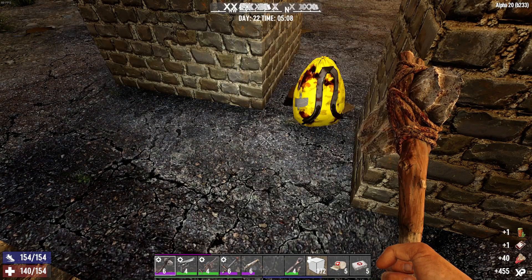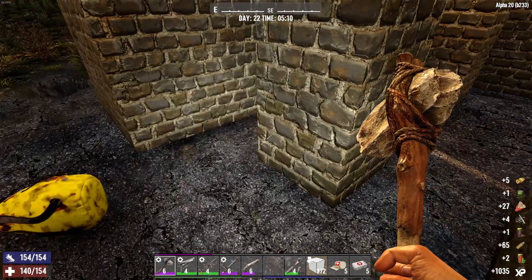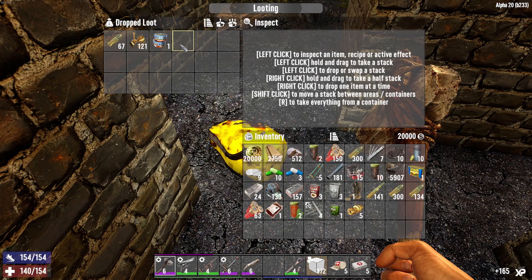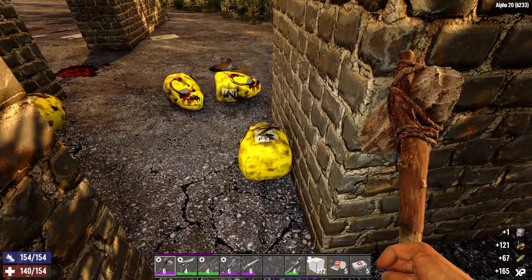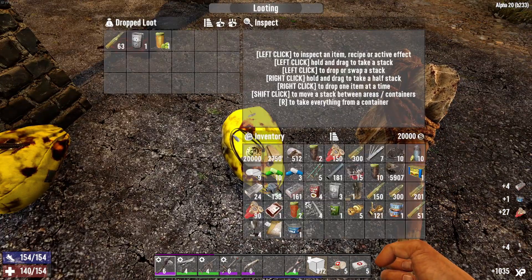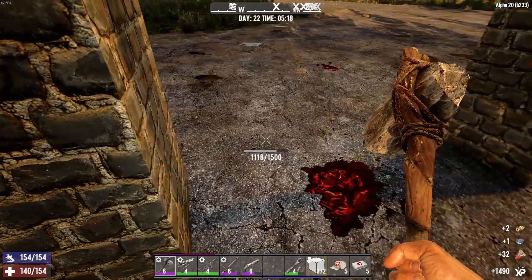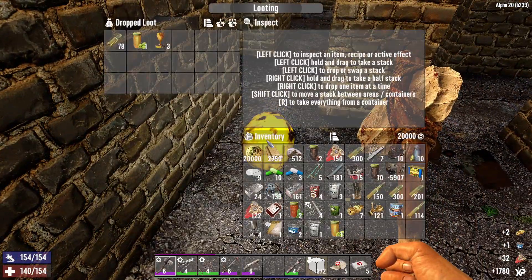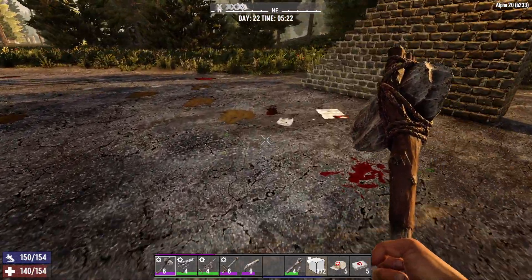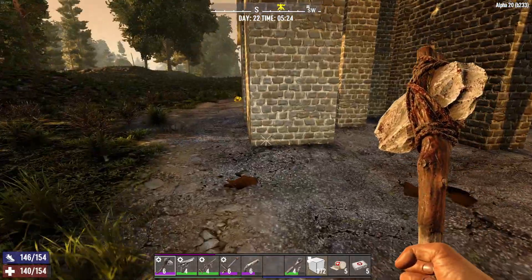Tactical assault rifle — I like that, got a scope on it, that's going to be pretty sweet. Wasteland treasures, brass, some plumbing — we can sell that to Joel, nice. Get a little bit of forged iron back for all the forged iron we just spent. Pumpkin bread. There's nothing over there — I had a bunch of spiked wood traps and most of them are gone.